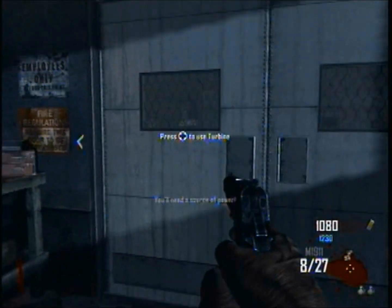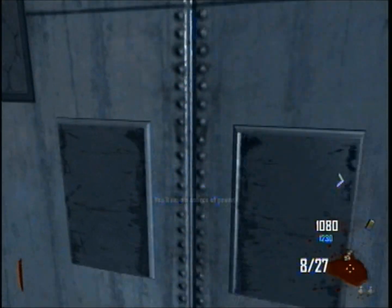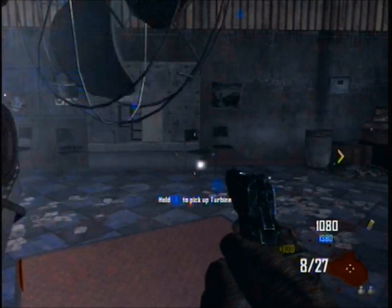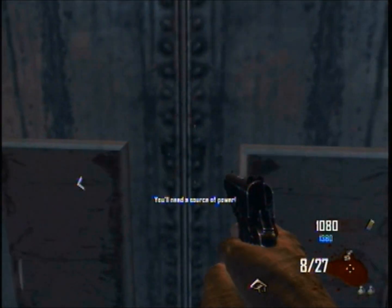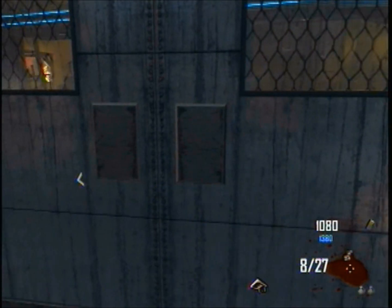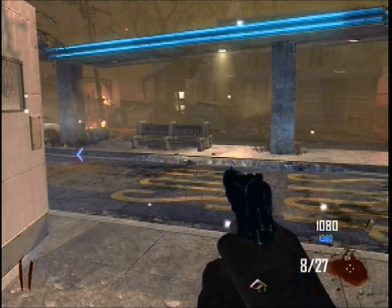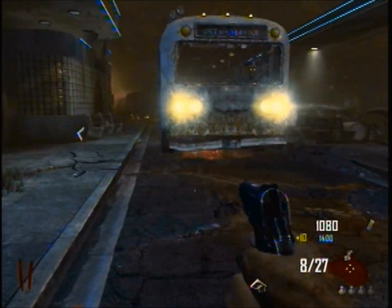Voila — Turbine! Now, what this does is, it says you'll need a source of power. Well, let's place that Turbine we just made here. It opens up the door — it is a source of power. This also works with perks. Place it right next to a perk or in front of it, and it makes it work. Alright, that's how you make the Turbine.